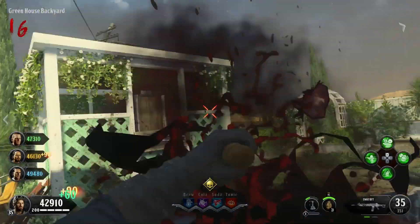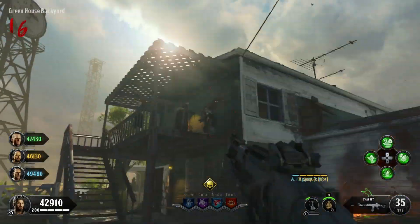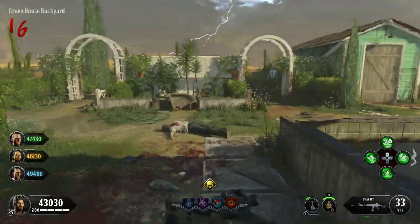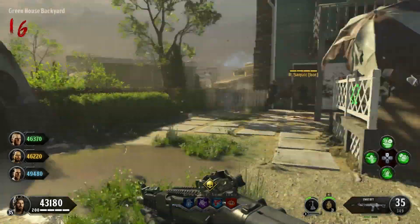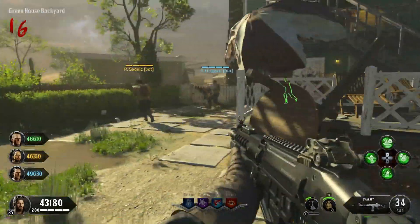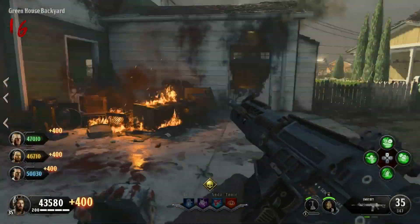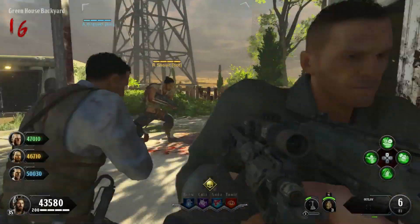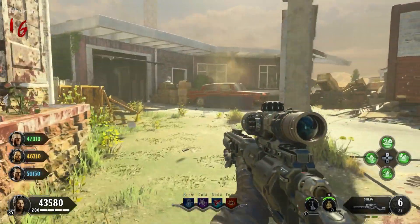Ciphers usually give us hints on the future of zombies and storyline information that we wouldn't get otherwise through quotes or easter eggs, and it gives the community something else to do. The fact that we don't have any in Alpha Omega is quite disappointing. You could say it's because this is DLC 3 and DLC 4 is the last zombies map so maybe there's no need, but I was just expecting to see some in this map.